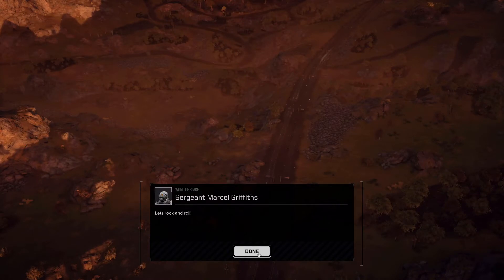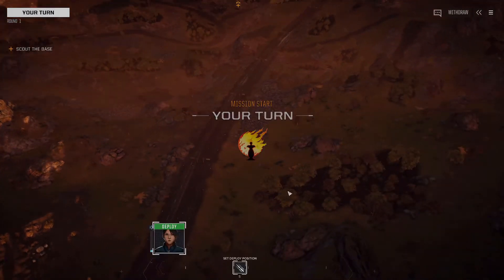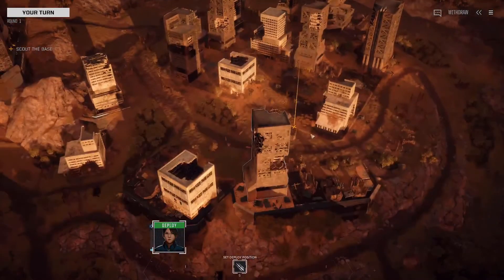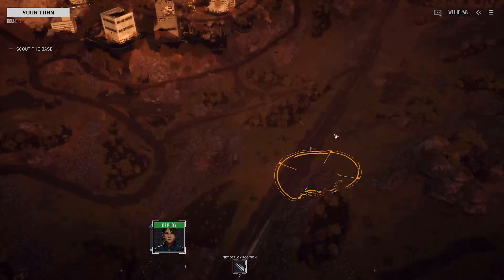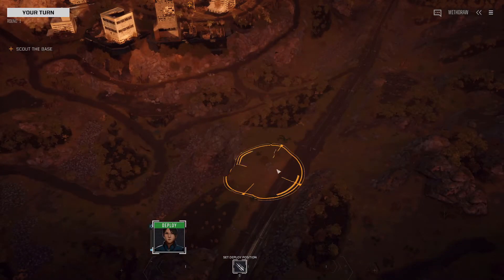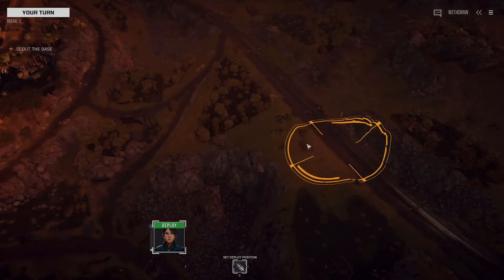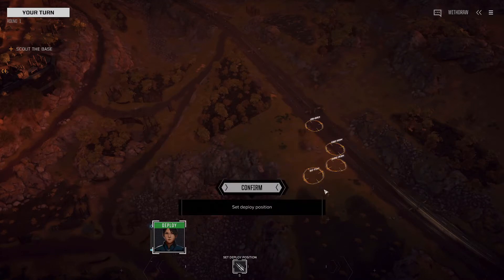Here we are ready to deploy and it looks like we've got some assistance, which will be helpful because the Hermes and the Locusts that are part of our training team are not very sturdy. The base we have to get to is all the way over here. I don't see any turrets so we'll try and get ourselves as close as possible. This flat spot on this side isn't too bad. We'll redeploy these again because you've got to be careful you don't end up on some janky rock where you can't move.